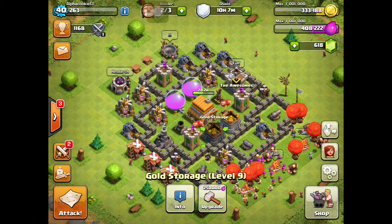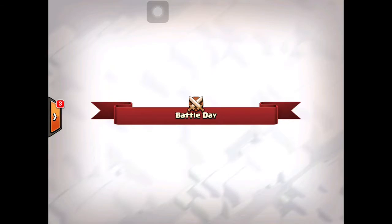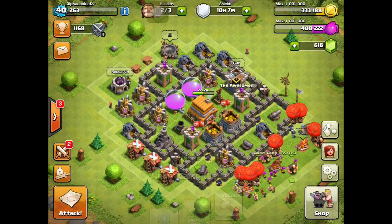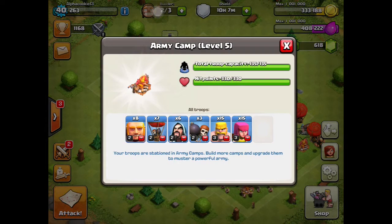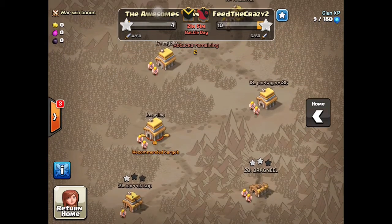Everything's maxed out besides my walls, they're level four. We're in a war right now and I trained a bunch of troops — I have eight giants, seven balloons, six wizards, three wall breakers, fifteen archers, and fifteen barbarians.